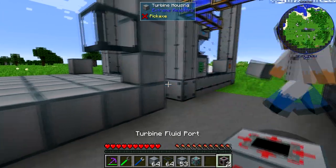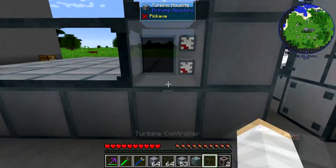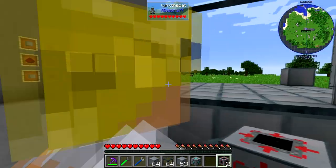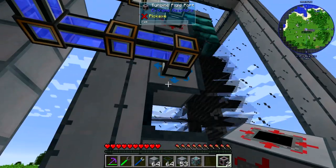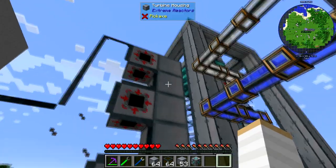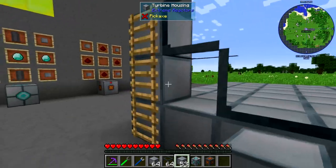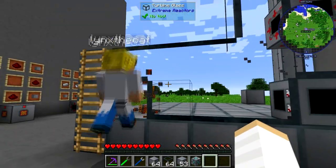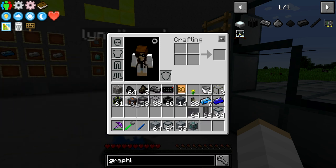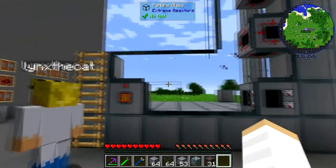It's like the mirror version — controller here. Two fluid ports. This is where we're going to get stuck — the power tap. Ignore the power tap, I'll put the power tap in. That is not a power tap — that's a red net port. I will put a power tap in for you. This is where you get the power out of.